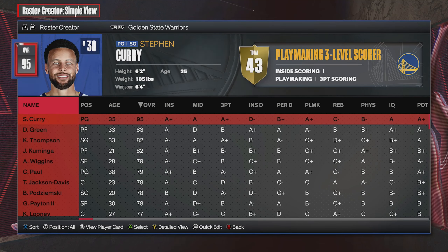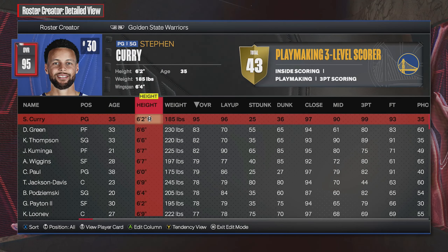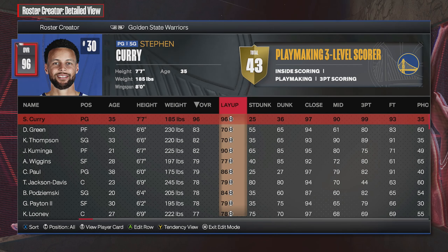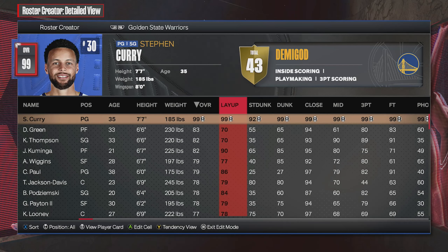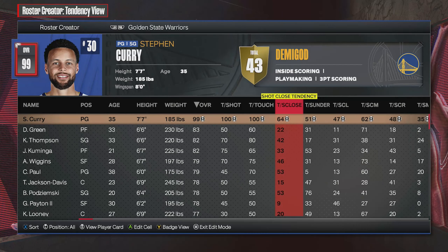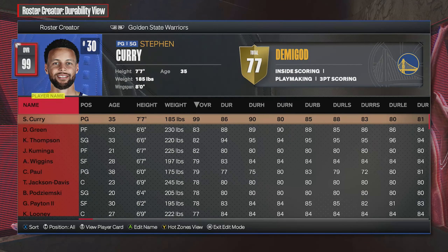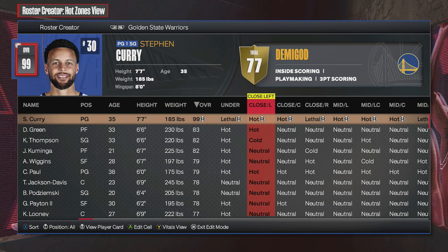Once you've picked your team, pick two different players. Press Start for quick edit mode and hit OK. For my first player, I'm going to choose Stephen Curry. Basically make Stephen Curry a 7'7 demigod — press A or X, highlight the whole row, and make your player 7'7. Then highlight the whole row and give Stephen Curry max attributes, making sure he's 99 overall in every category. Press Wall or Triangle, and give him max tendencies by highlighting the row and holding up on the right stick. Go over to badges and give your player all max Hall of Fame badges, and also give him max lethal hot zones.